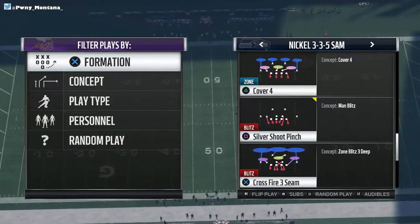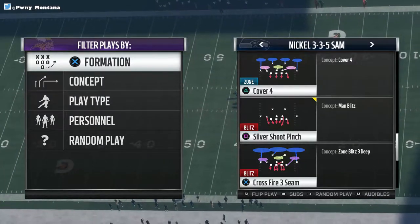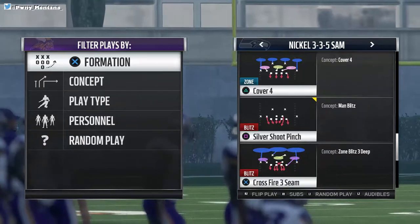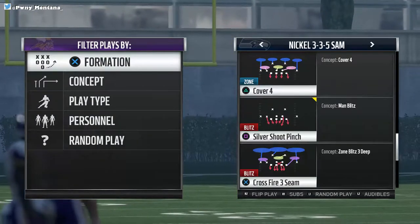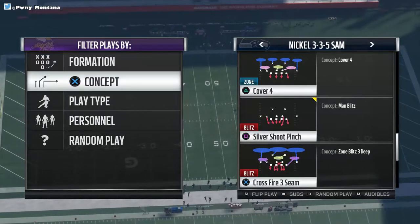Yo, what is going on you guys? Your boy Pony Montana, bringing you guys another blitz. This time we're going to be coming out of Nickel 335 Sam. I believe the only place you can find this formation is in 4-6. But after you see this blitz, you might want to be in 4-6.